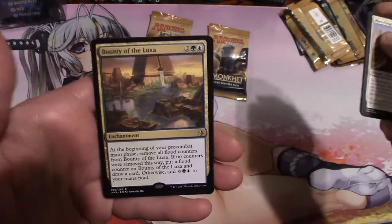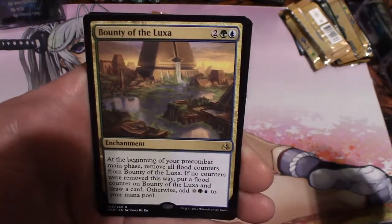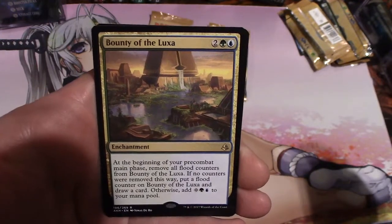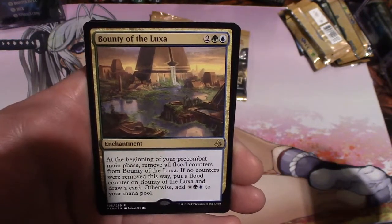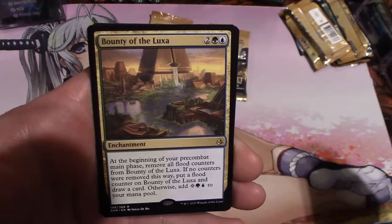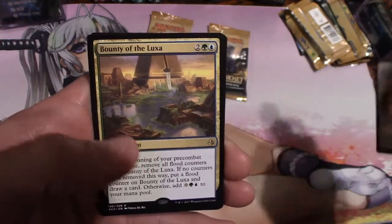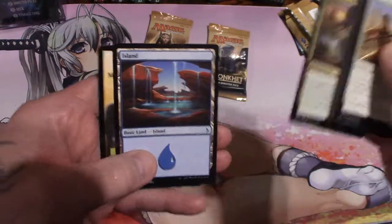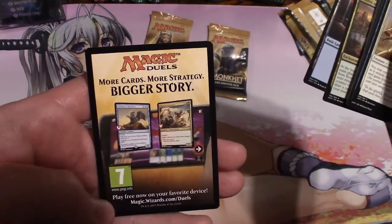Bounty of the Luxa — is that worth anything? I believe it may be. Let me know down in the comments. At the beginning of your pre-combat main phase, remove all flood counters from Bounty of the Luxa. If no counters are removed this way, put a flood counter on Bounty of the Luxa and draw a card. Otherwise, add colorless, forest, and island to your mana pool. So you get three to your mana pool for two — a forest and an island. Yeah man, Bounty of the Luxa.